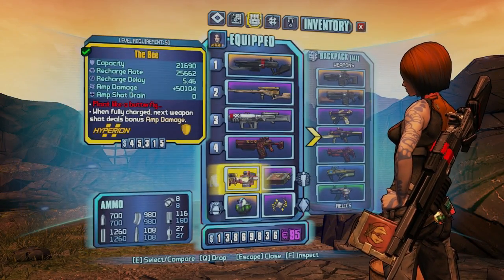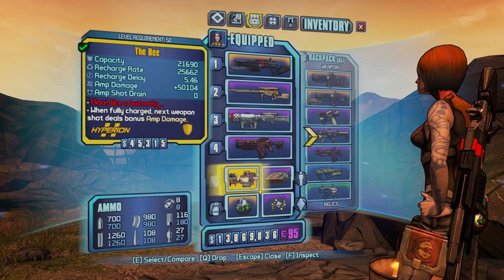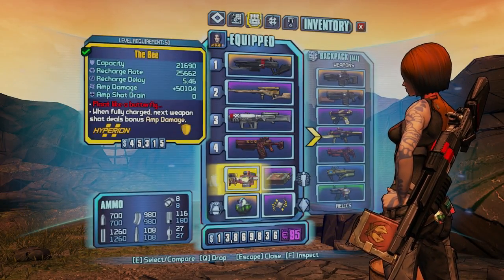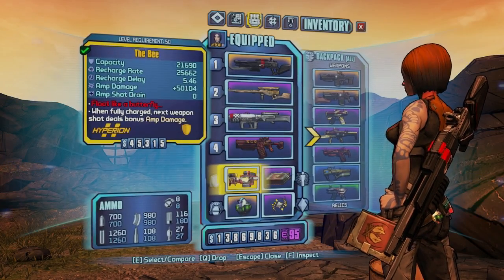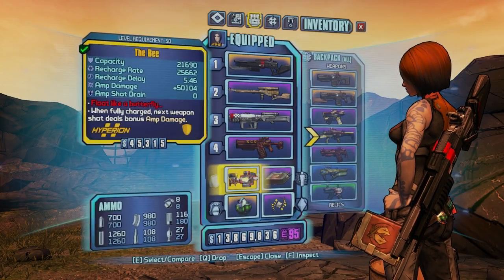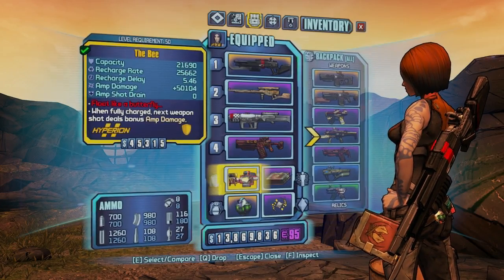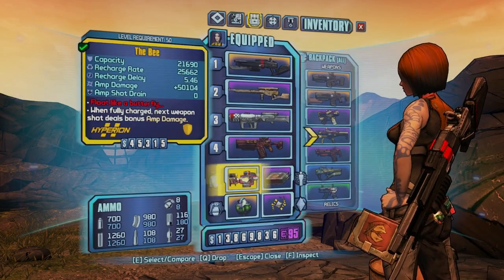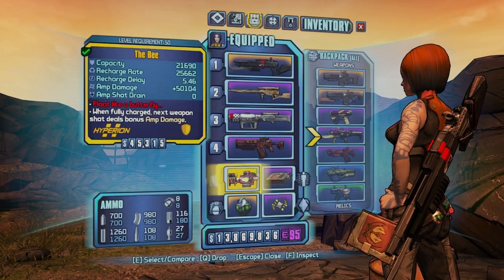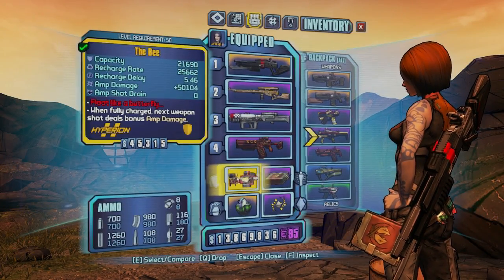So anyway, the Bee is an awesome shield. The amp damage is insane. When you start farming at level 50 — whether it's the Warrior or Terramorphous — you're going to find amplify shields with a max of around 14 to 15,000 amp damage and a shot drain of maybe 5 to 7,000. The Bee has 50,000 amp damage and a zero shot drain. That's right — I said zero.